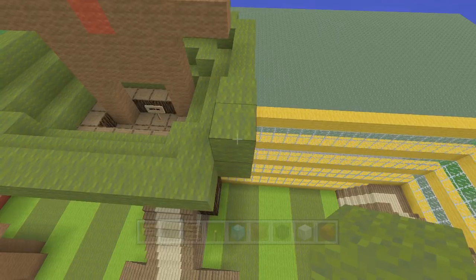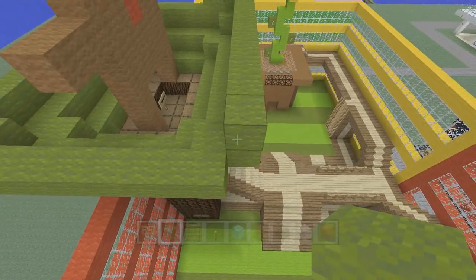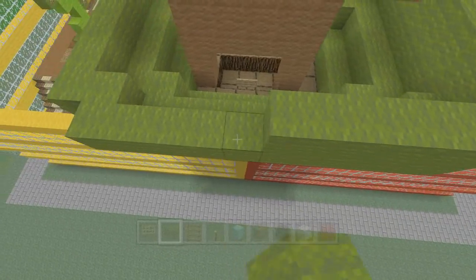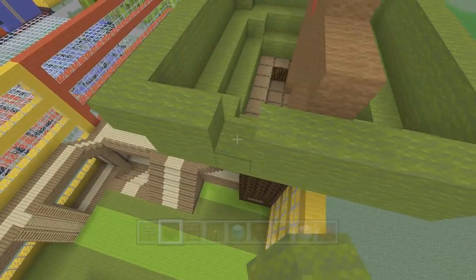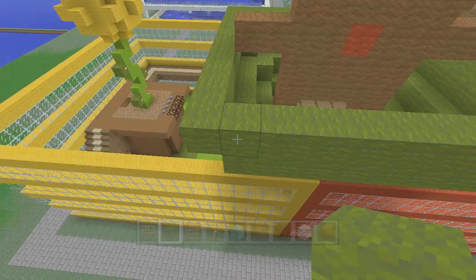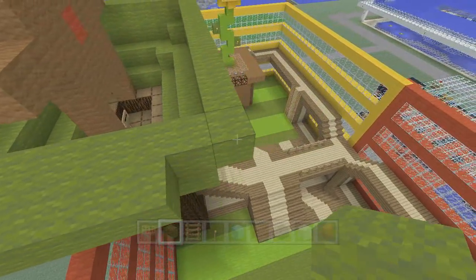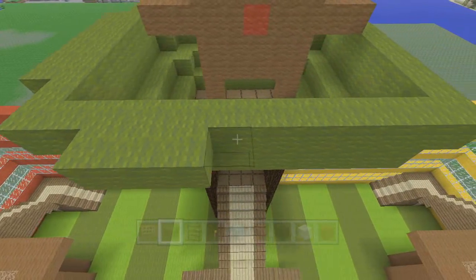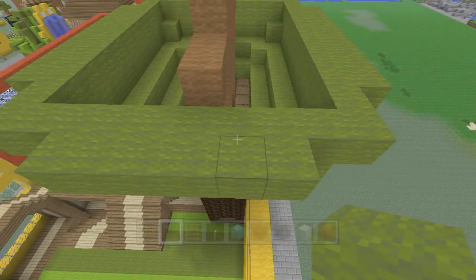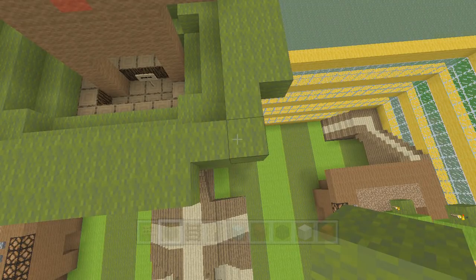The next layer is essentially in the same spot but this time we're going to cover up the corners — go all the way around covering the corners. The rest goes on top of what we've already built. Then on each side, two blocks away from each end, we add one more row and leave two blocks on the end. Each corner should look like that. Then we put one more ring on top.